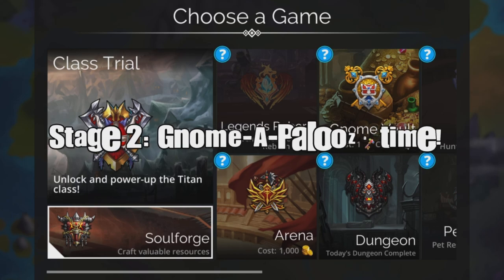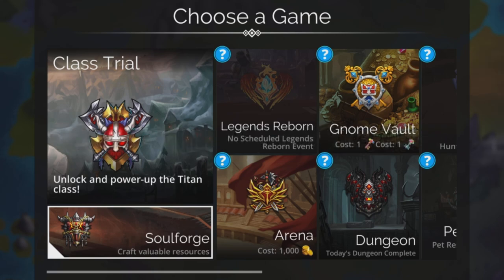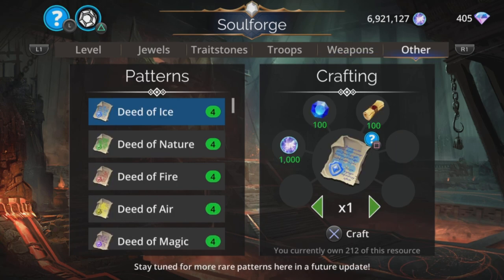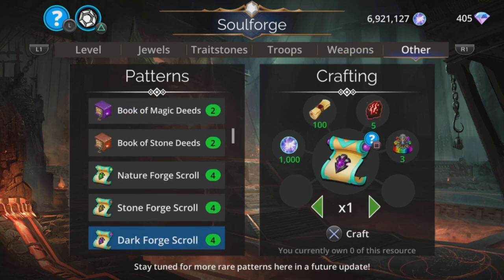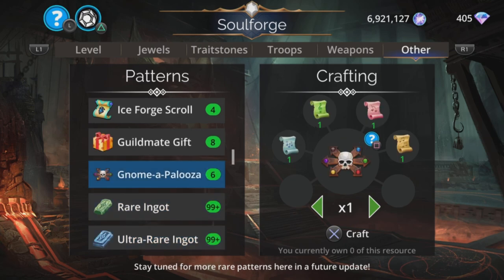And onto stage 2. Now you've spent the last few hours or even more just away from civilization, everyone wondering where you are and what you've been up to. But the good news is you've got loads of verses. You can see how many you've got by going to the Soulforge, going across to Other, and scrolling down to where it says Gnomapalooza. This will tell you how many Gnomapaloozas you are able to craft - here I can craft six. If you craft one at a time, that will start a 15 minute timer, and this time is real time. It cannot be paused. If you think you're pausing the game by pressing the PlayStation button or the pause button, you are not - 15 minutes is still going to run.